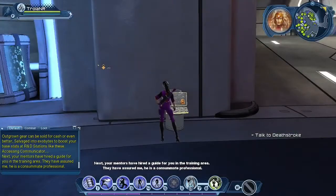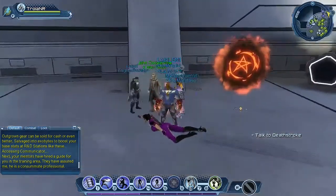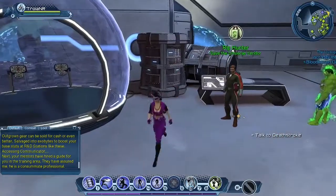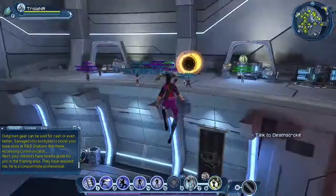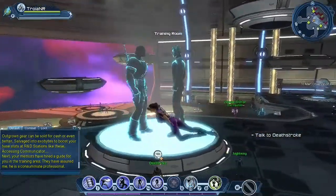Harbinger continues: 'Your mentors have hired a guide for you in the training area.' We have John Constantine as an artifact vendor, Rip Hunter as a Save the Universe vendor, and Ninja Batman from the Council of Batman. Next we need to talk to Deathstroke. And right here on the projectors you can already see Deathstroke versus Nightwing.